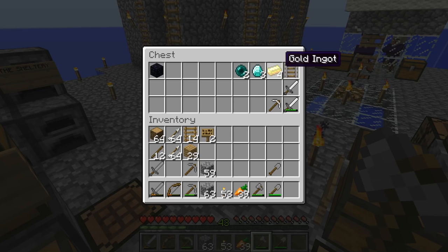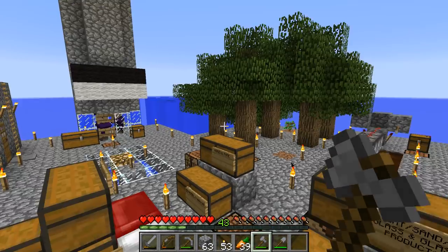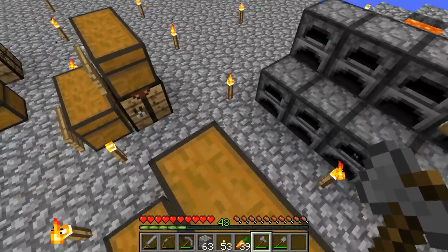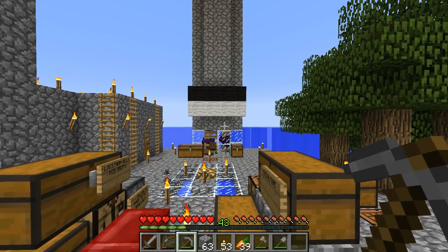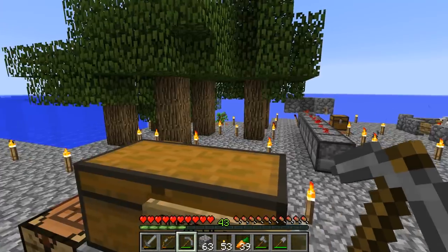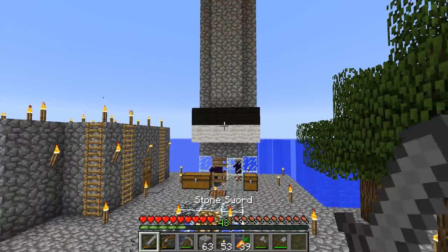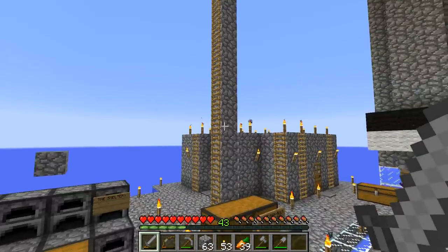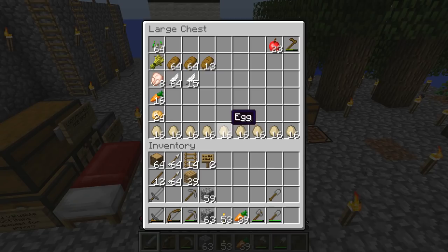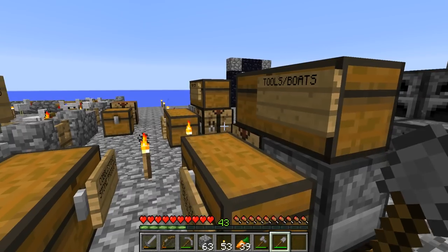We got some gold ingots, we even got three diamonds — I think that's from some of the blacksmith chests that we raided. Also got two ender pearls from some of the endermen that spawned around this island back when it was poorly lit. But we don't have any iron ingots, so the only way we can light it is using lava, or try to kill a bunch of zombies from my spawner XP farm and hope to get an iron ingot — but that's a very rare drop. It's just much better and easier to do it with lava.